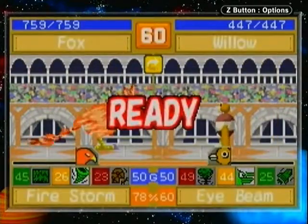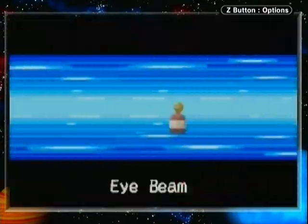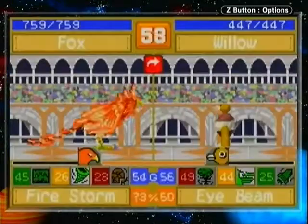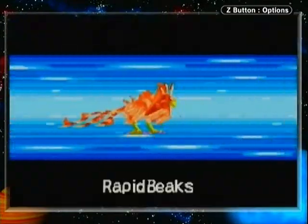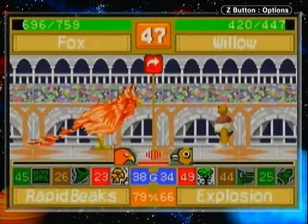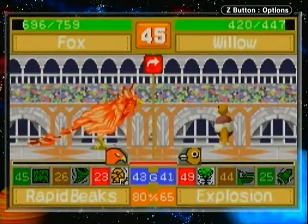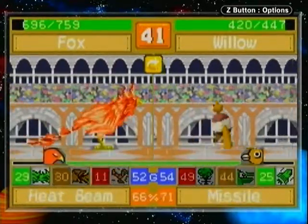We'll start our new move demonstration with the two remaining power attacks. First up, we have Rapid Beaks, which is about as accurate as Talons and about as damaging as Beak, for about the guts cost of the two combined — so nothing particularly special there.